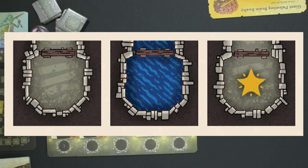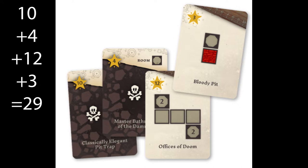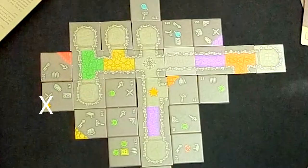All of these tiles matter for scoring at the end of the game. Your shape and decoration goals will be your first scores, but then you also add the following: three points for every star on the dungeon side. If it's flipped to the decoration side, stars don't count.